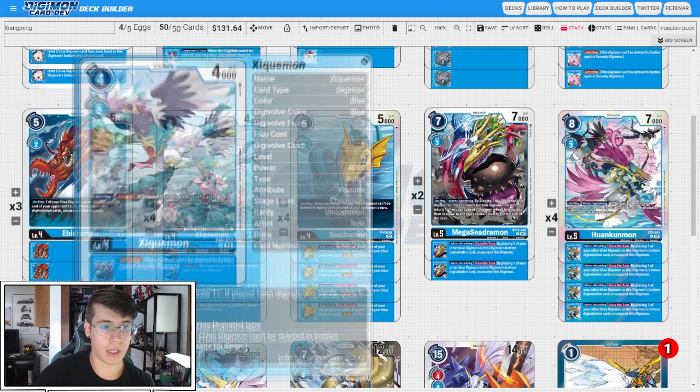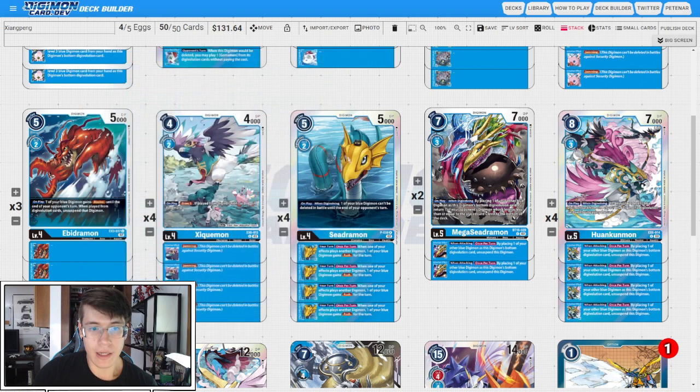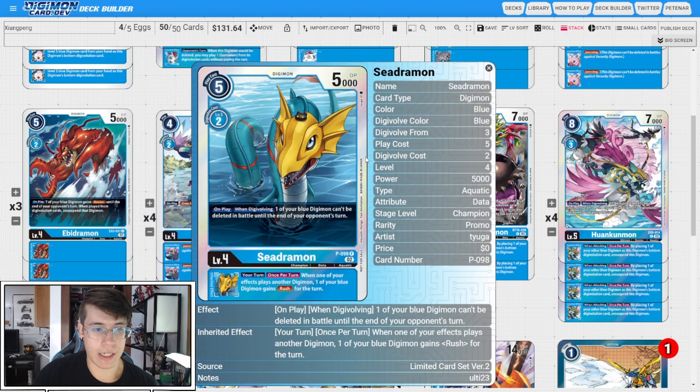Then we have four copies of EX6 Geekwaymon. On play, if played from Digivolution cards, gain one memory, which is really nice, and the Inheritable gives you Jamming. We're layering up those Jamming Inheritables to make sure our stack does not die when we swing. Then we have four copies of the Promo Siegemon. On play and when Digivolving, one of your blue Digimon can't be deleted in battle until the end of your opponent's turn. And your turn, when one of your effects plays another Digimon, one of your blue Digimon gets Rushed for the turn, so we can give one of our level threes or potentially a level five Rush to get extra checks in.